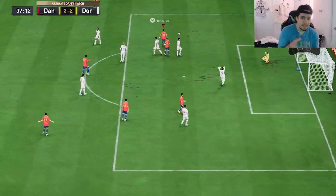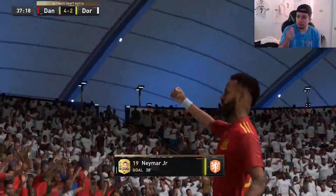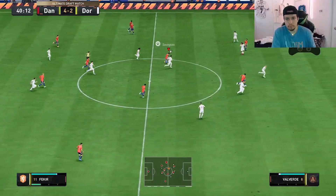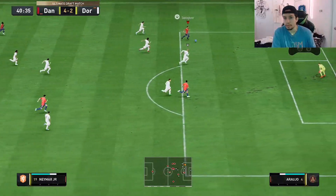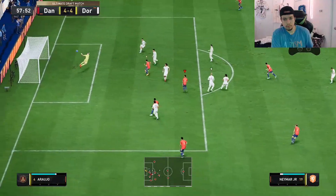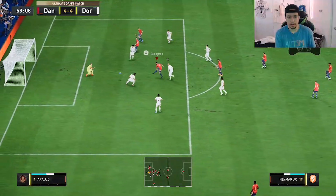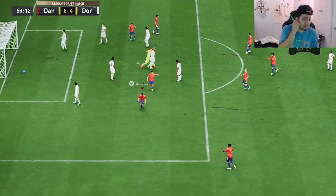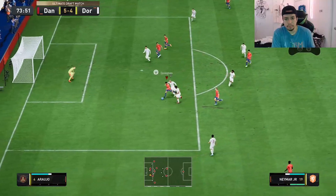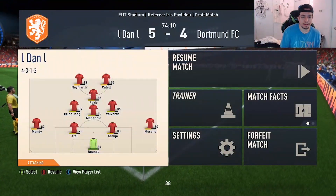Outside-the-foot shot right there. The outside-the-foot shot animation is different from past FIFAs, but when you get the activation it goes in most of the time, so I like it. That was a great run from Neymar — he's making some great runs this game. Unlucky with the shot. Nice reverse elastico right there — surprised we got that speed boost past the center back. A little unlucky with the physicality; Neymar is always weak every year.